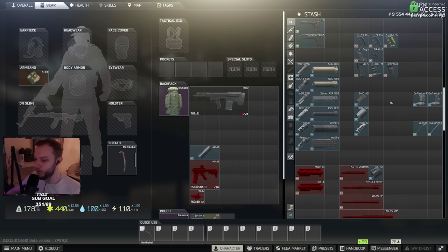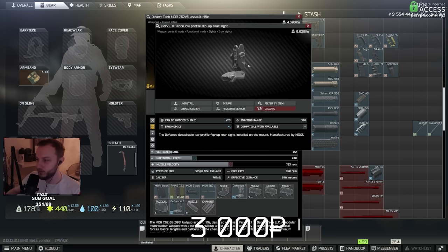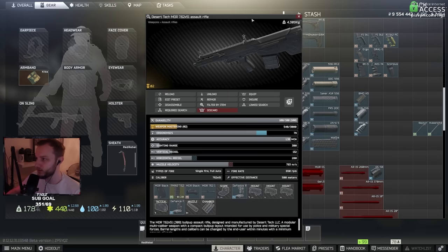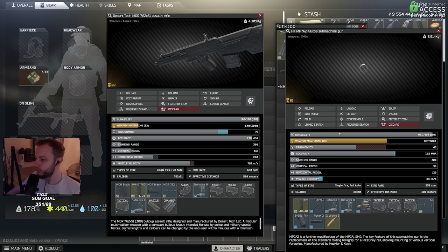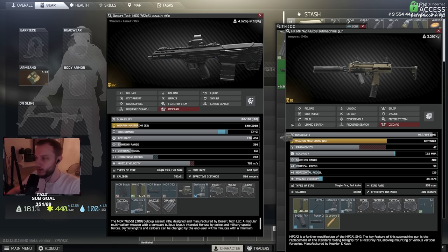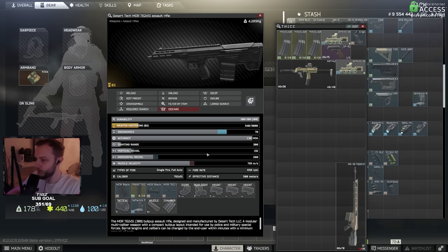I recommend on all guns that you use the Defiance front and rear grips. They give plus-one ergo each, and they take up the least amount of space when you put a scope on them. If you use any other ones, you can get bonus stats but they get in the face of the scope, which is a bit annoying. They're also very cheap, so make sure you buy them if you want the extra two ergo on your guns.